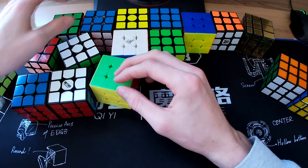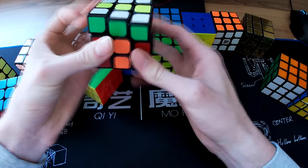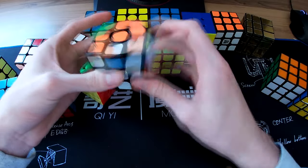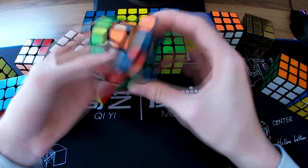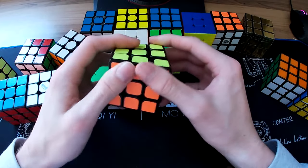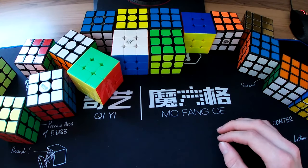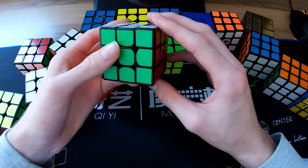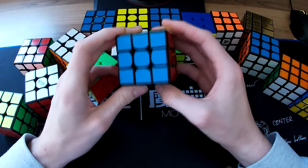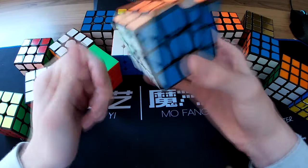Next one I got was the GuoGuan YueXiao. Wait — actually this is the Aolong V2. This is still a really good 3x3 even today. It was one of the best back around 2014 when I started cubing. Even now, if I cleaned it out and set it up it'd still be a really nice cube. After that I think I got this one — the GuoGuan YueXiao shell — a very revolutionary 3x3 that came out at the start of 2016.